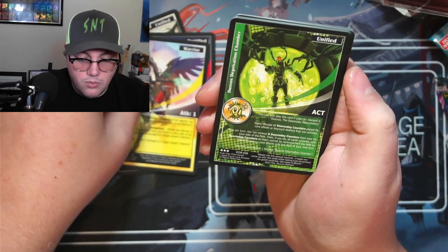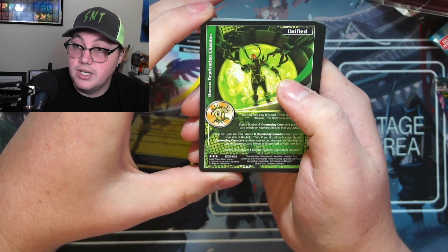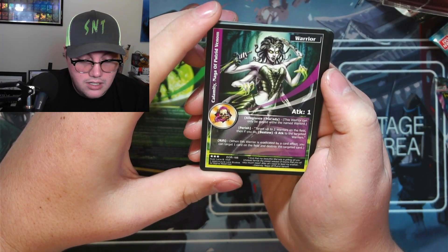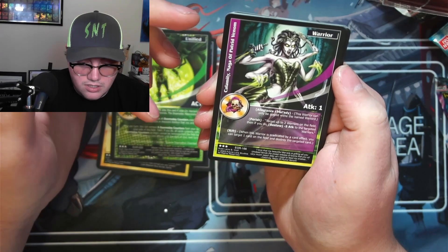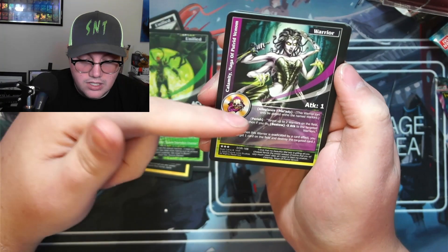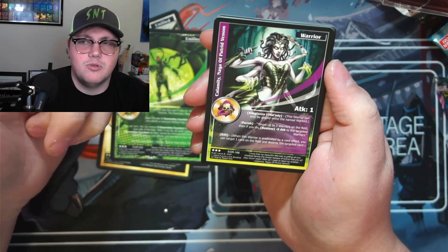Our one rare is Dux Vox Deprivation Chamber — reading is tough — and then we've got Calamity Naga of Putrid Venom, attack one, with all these keywords and effects. This one can only be played if your warlord is Malady.